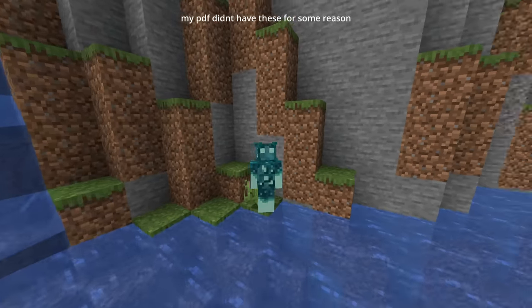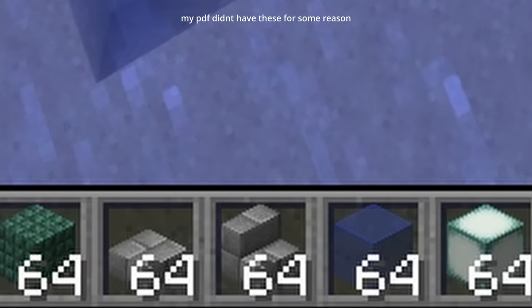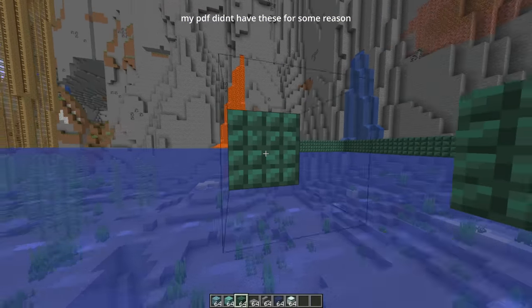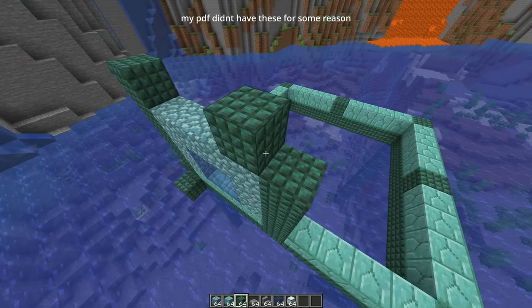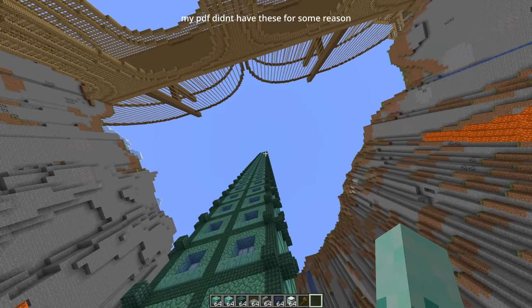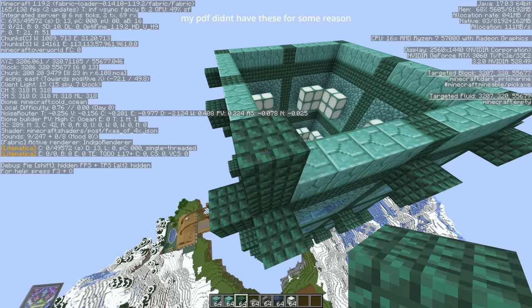Now it's time to make the ocean temple. This one is rated 1 out of 3, so it should be pretty easy. This build starts off pretty easy with a simple 11x11 square, then you add some walls to it. We got the walls done but it still looks like garbage. Then you got to make it a little bit taller — oh no, we reached the build limit. Now that's what I like to see.